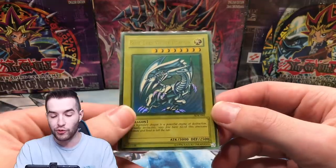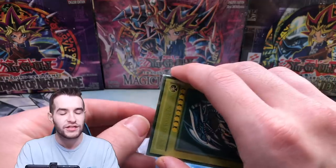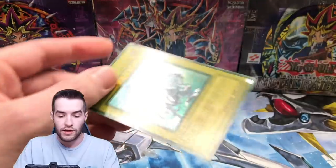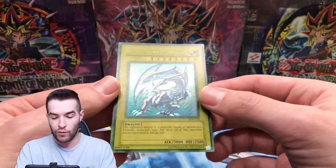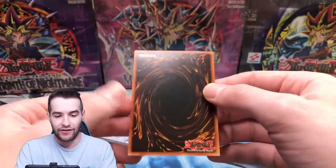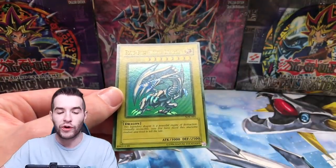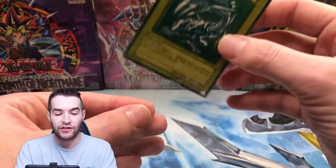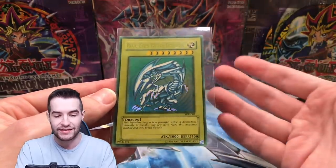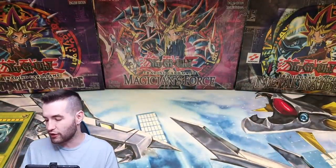We have a super faded Blue Eyes White Dragon. This is not sun faded — they're just printed like this sometimes. Only specific sets and specific cards, but I've seen multiple Blue Eyes like this so I know it's not sun faded. Check this card out — it looks insane, it's so faded! It's in pretty decent condition, I think it's like lightly played. But honestly if you grade cards like this that are this faded, a lot of times they will not get good grades because grading companies think they've been altered. They don't realize this is how they come, so they actually don't get very good grades, which is interesting.